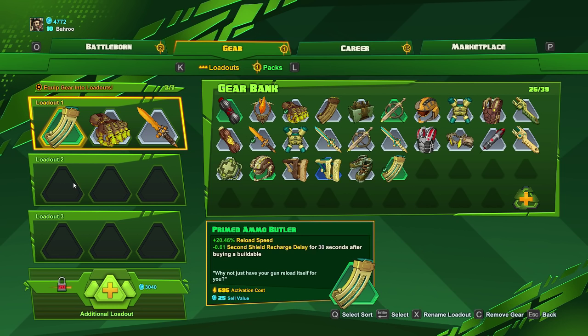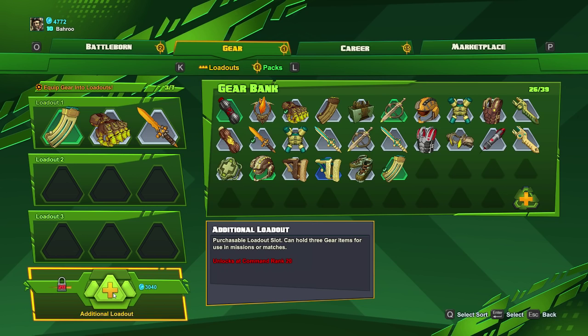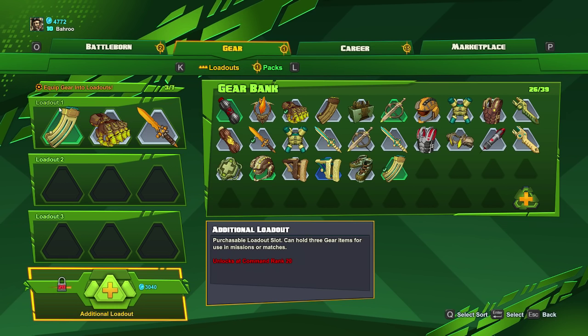On the left side you can see your loadout — you can have up to three pieces of loot, and you can unlock more loadouts as you level up through the game. On your right you've got the gear bank and all the different pieces of gear that you have available.